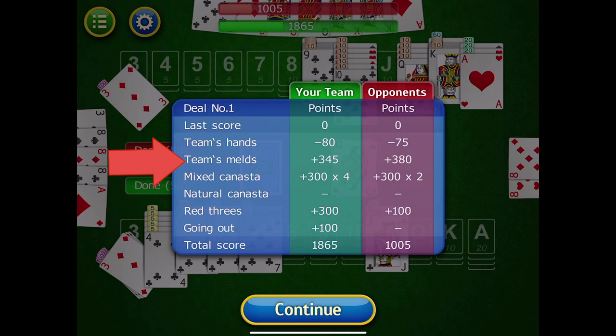In terms of melds, you add up all the points laid down that were not part of canastas. Our opponents also had more meld points, but where we did better was canastas. Nobody had natural canastas, but my opponents had two canastas while we had four — so we got 4 times 300, which is 1200 points. My opponents only got 600 points for their two canastas. We had three red threes for 300 points; the other team had one for 100 points. And finally, we got 100 points for going out.